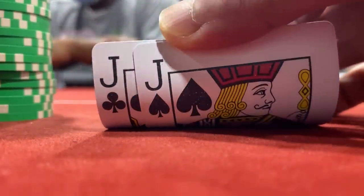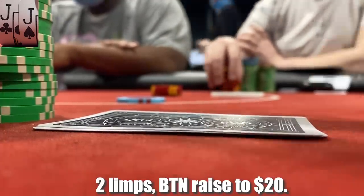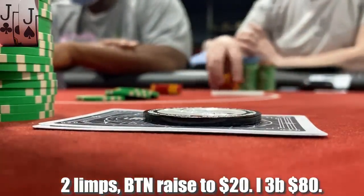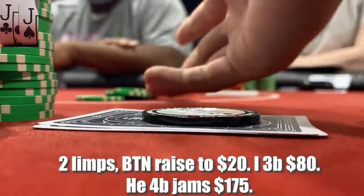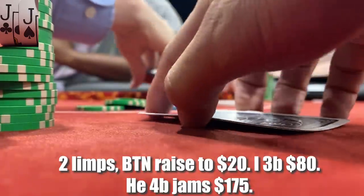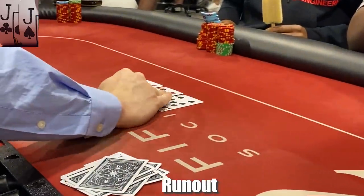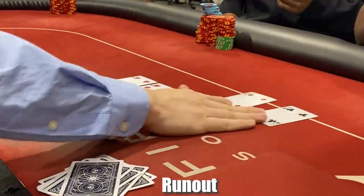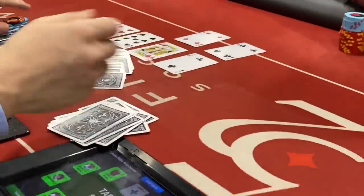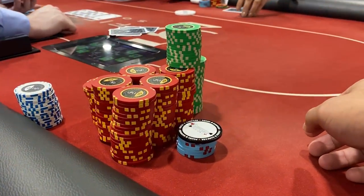Following hand we have pocket jacks in the small blind. There are two limpers to an older gentleman on the button to my right — he's a pretty short stack and raises to $20. Pretty short-stacked, let's just isolate with a pretty good hand. I 3-bet to $80, it folds all the way back around to him, and he puts in the all-in for $175 total. Obviously we're never folding, so we make the call. He wants to run it twice — I'm always indifferent, so sure, let's run it twice Texas style with one flop and two turns and rivers. We're up against aces, so that wasn't good for us — we double him up. We add on $500 more and are now in for $1,500 total.